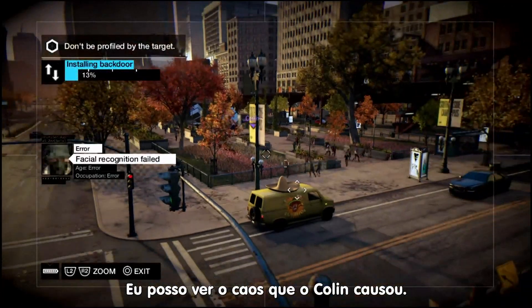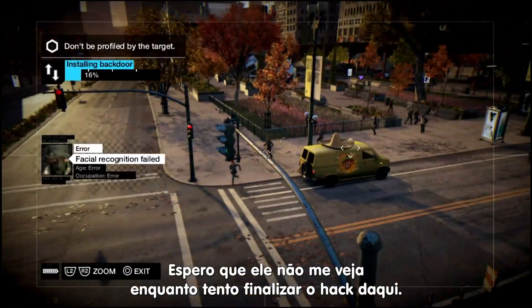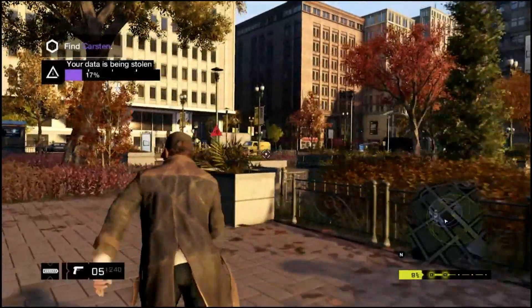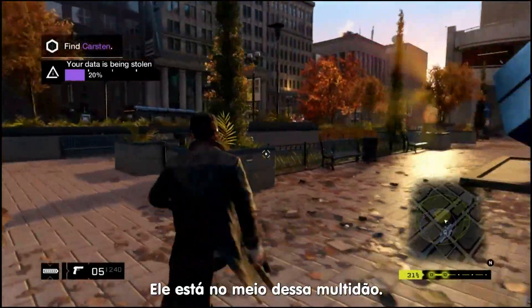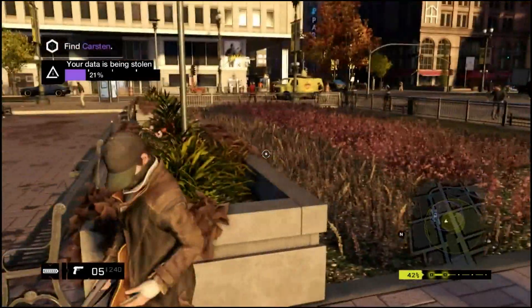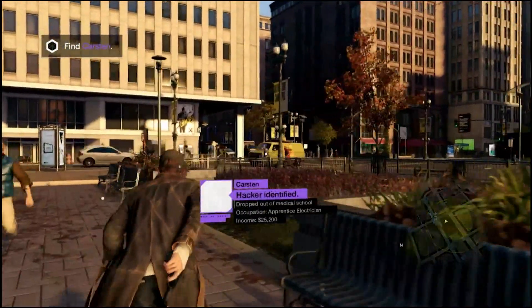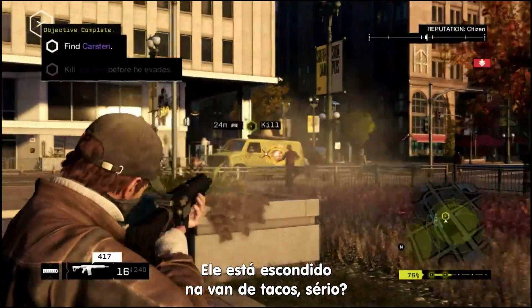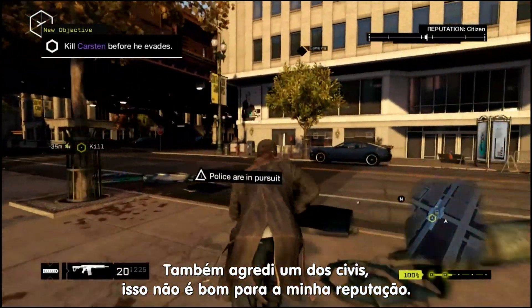So I can see the chaos that Colin has caused. I'm going to stay put and hope he doesn't see me and try to complete the hack from here. On my side, I've got everybody fleeing the scene, but I still can't find the hacker — he's somewhere in this crowd. He's hiding in a taco truck? Seriously? Oh crap, I just blasted one of the civilians too. That's not going to be good for my reputation.